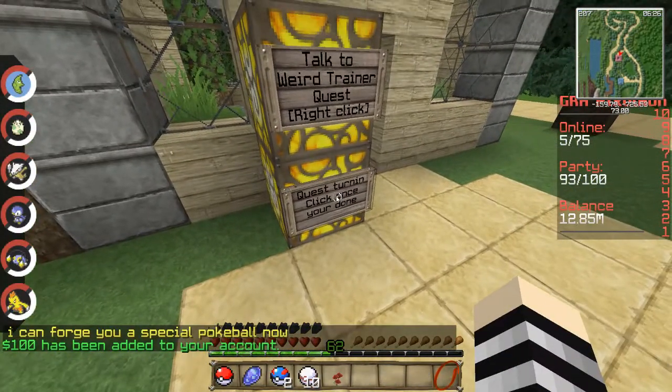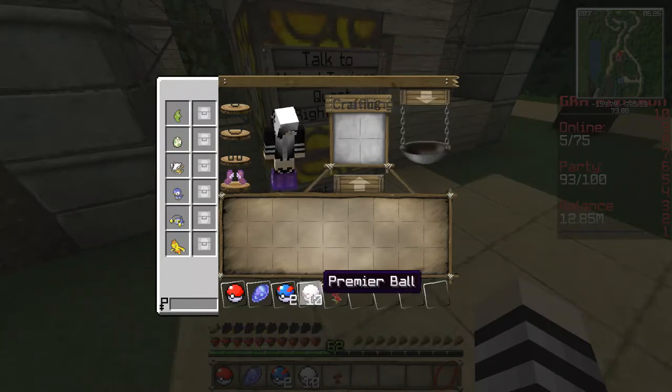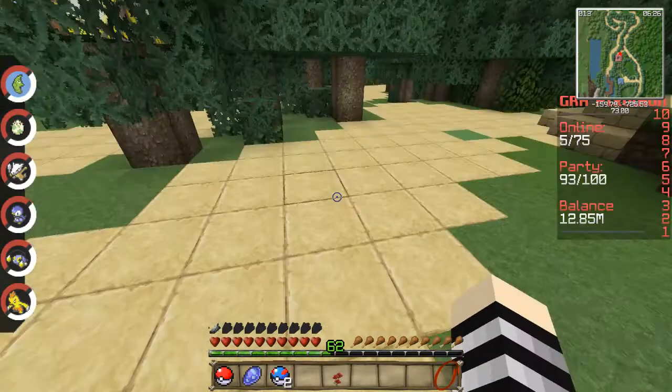We get a hundred bucks and we've gotten ten Premier Balls. If you're like me, they have an effect — the red particle effect when you toss out a Pokemon — and we get a hundred bucks. That gives it a little different look.